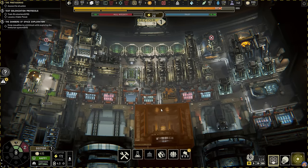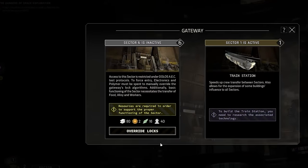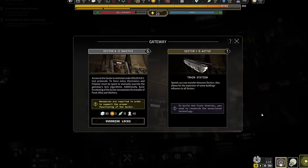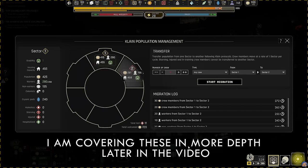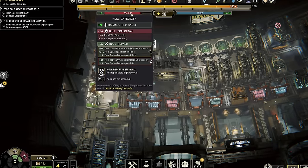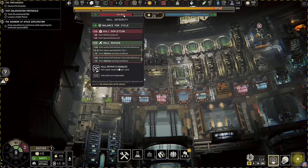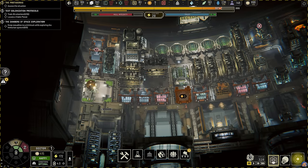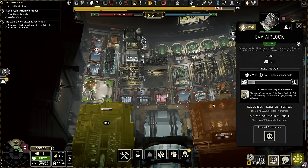You will get an optional quest early in the game to open another sector. I usually turn that request down and open another sector later, because opening a sector requires resources and workers that will be transferred to the new sector. You must deal with population management between the sectors, resource management between the sectors, and you also get a penalty to your hull integrity that stacks with each open sector. So before opening a new sector, carefully assess whether you need it, whether you have the population and resources you need, and how quickly you can build more EVA airlocks to maintain your hull integrity.